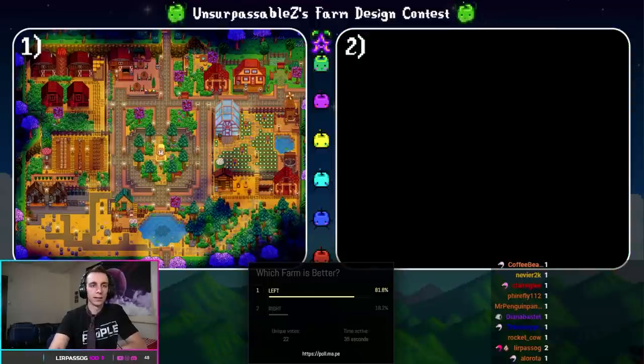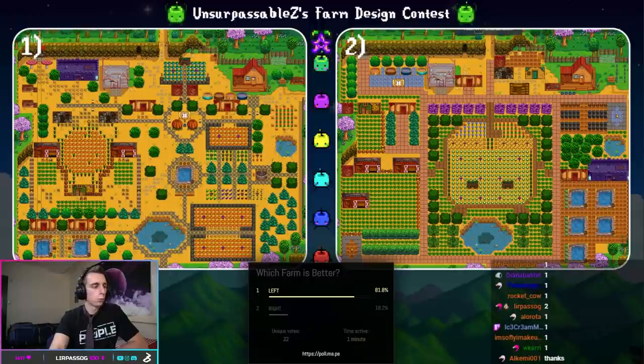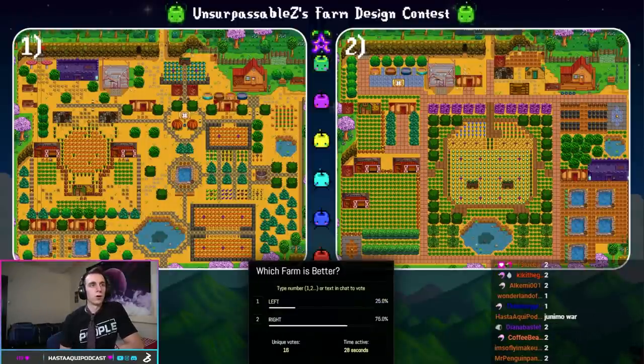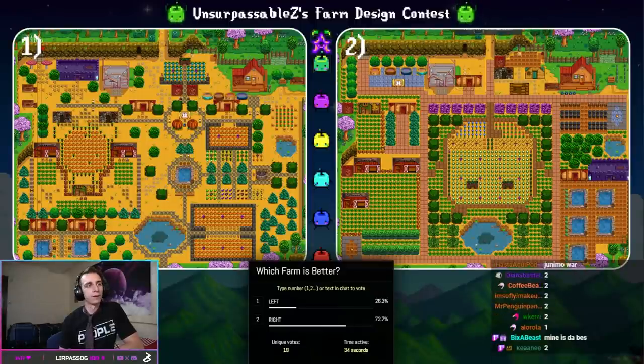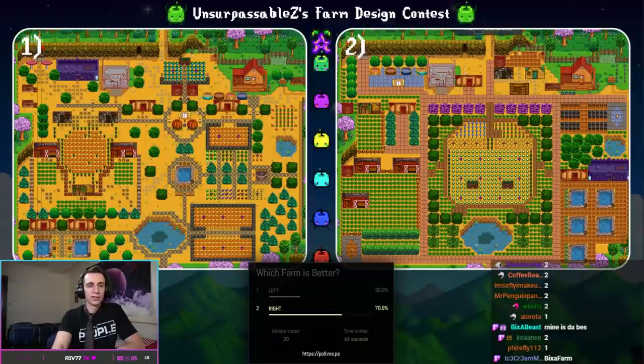We've got Junimo, My God on the right and on the left — our first Junimo versus Junimo competition. Junimo, My God is starting to pull ahead a little bit: 13 to four, potentially the superior — certainly the bigger — Junimo. After about 40 seconds, Junimo, My God, after being reintroduced into the competition, gets to survive another round.